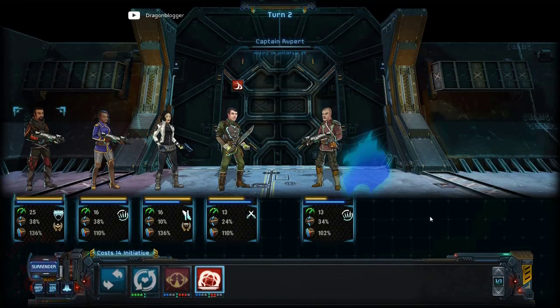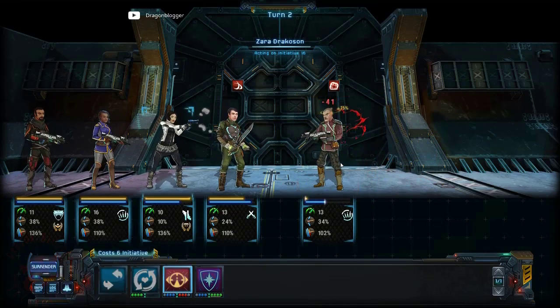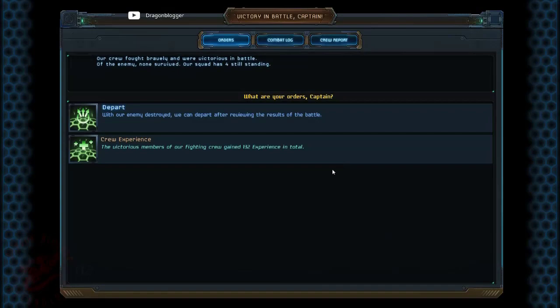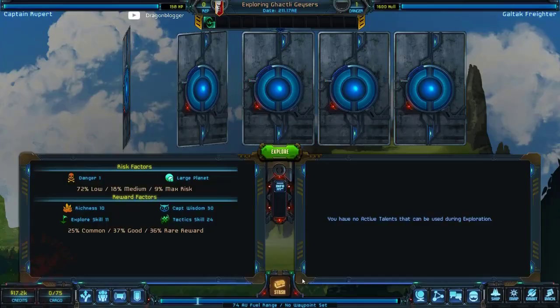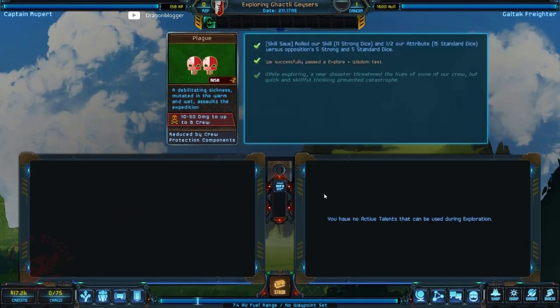I'm showing you some regular crew battles with Captain Rupert here before he died. I lost him due to some other ship battles with the Xeno. But you can see how easily I was doing exploring — I was able to wipe out some pirates and scavengers.